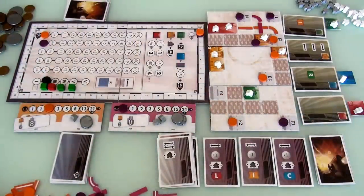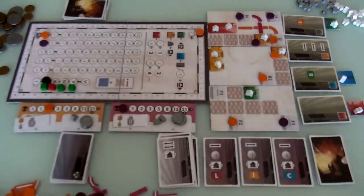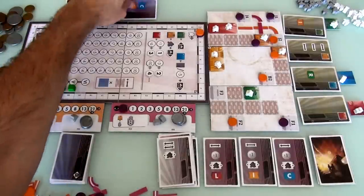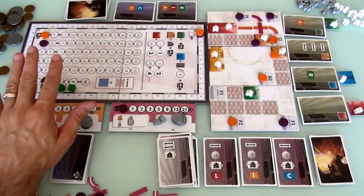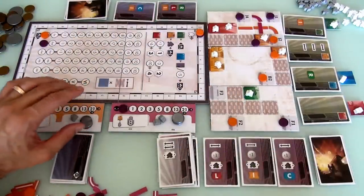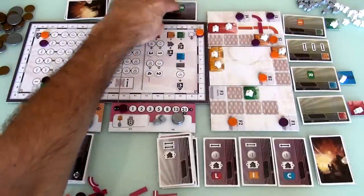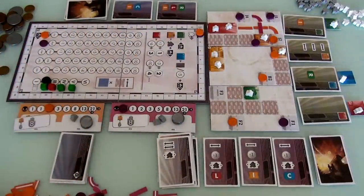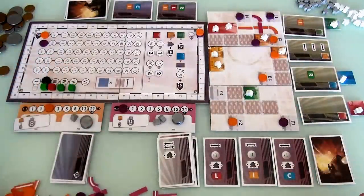I totally forgot — and I forget this every time — after the auction was over, we should have immediately revealed what the next cards were going to be, so we know what's available in the next auction. Because knowing what's coming might affect how much money we try to have on hand. If another void came out, you'd better believe we'd both be saving a lot of money to avoid it. As it happens, these are both good cards. This one is a little more flexible because we don't have many commercial opportunities. After you finish the auction, immediately reveal the next auction. I really hope they put that on the player aid.